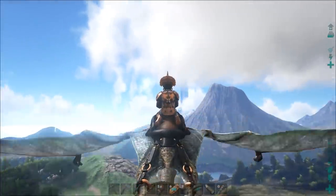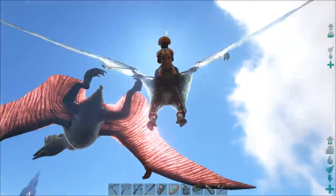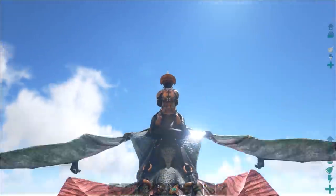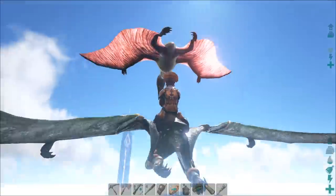Method 2: landing on the Quetzal's back and clubbing it unconscious. Before this was patched, if you tried about a thousand times, you might be able to land on its back once. And when you did manage it, when you dismounted, you'd just fall off the side. However, you can't do it anymore as you'll just keep sliding off.